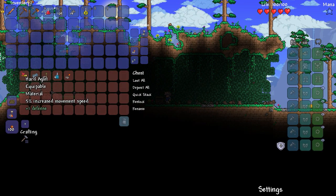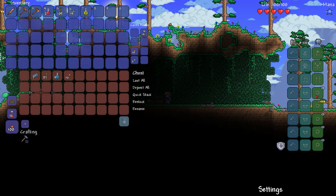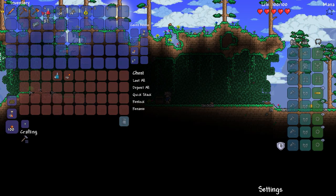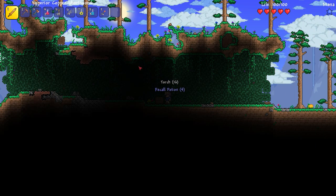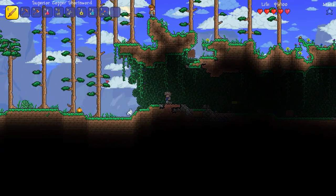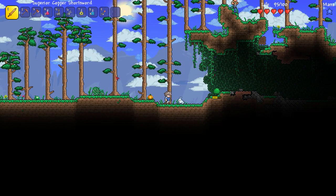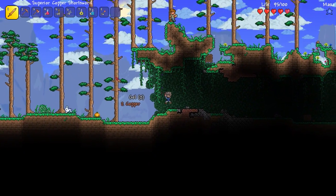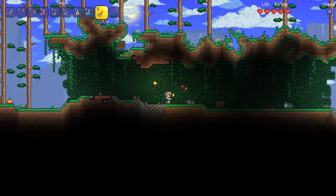Hopefully you can see what's going on here — a hard aglet, 5% movement speed, all right. I found some lead bars, some rope. I see a slime coming in the back here so let's loot all and fight. Come here slime! Is this rabbit about to attack me? Nope, but the slime is. I do have some torches here so let's light this place up a little bit.